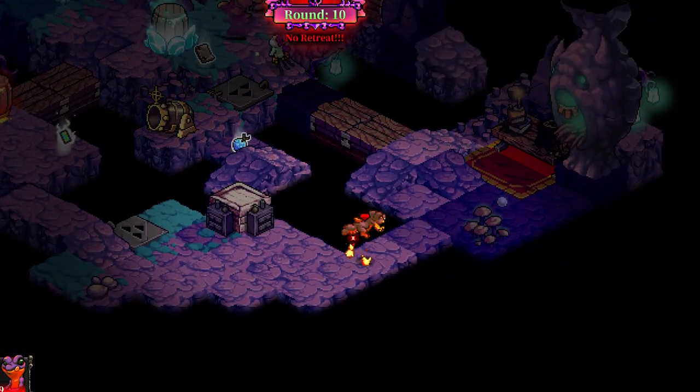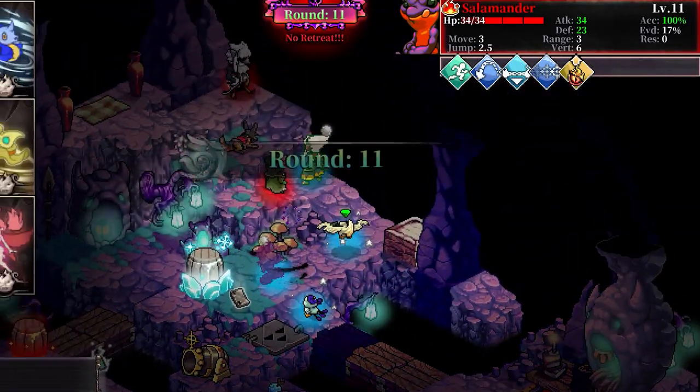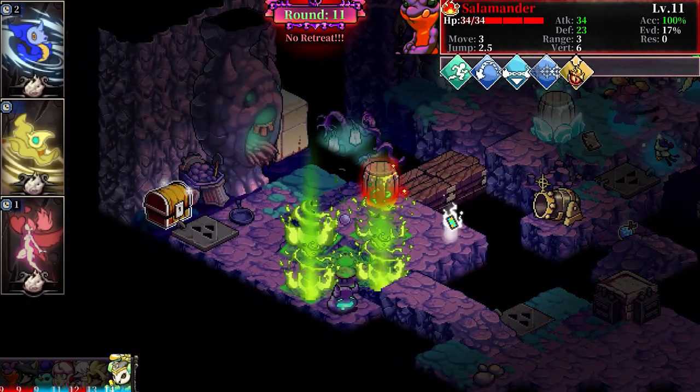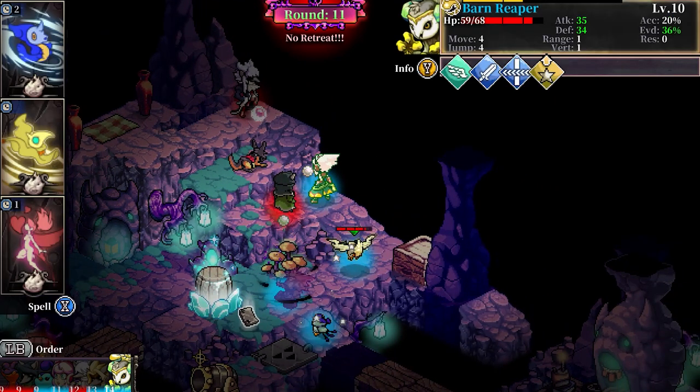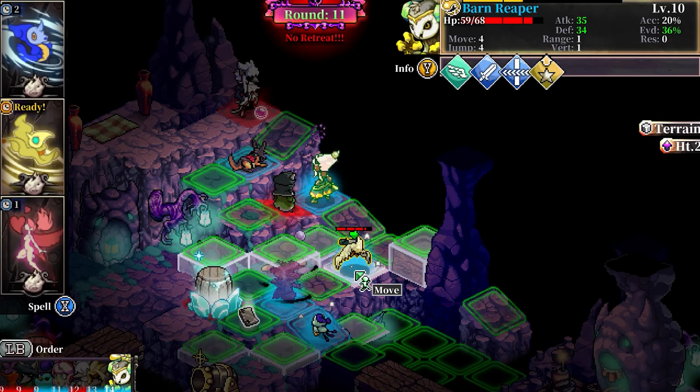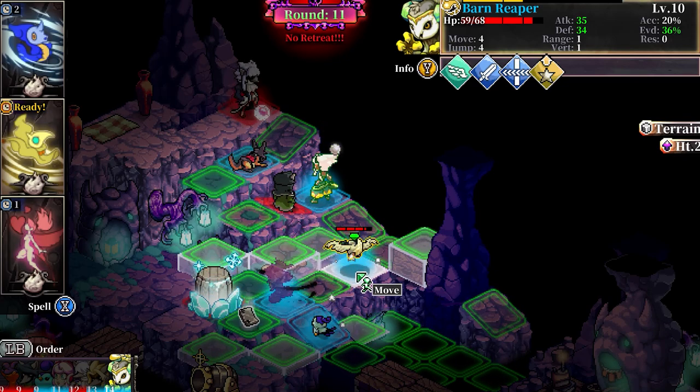One issue that I encountered was that I wish there was a suspend option during a match. There were times where I died on the final boss several times and wanted to take a break, but I was only able to exit to the stage select screen, which loses all progress made. Also, I wish you had the option to save ultra attacks, because I hated wasting them on grunts and preferred to save them once I got to the boss.